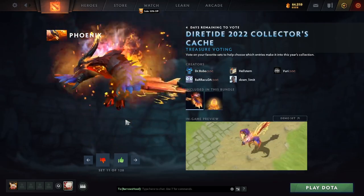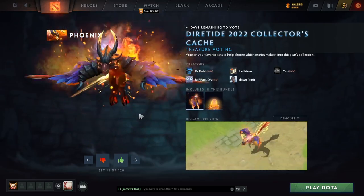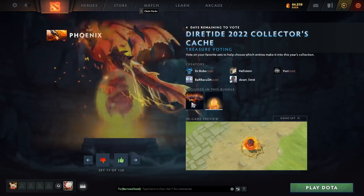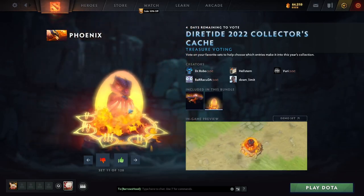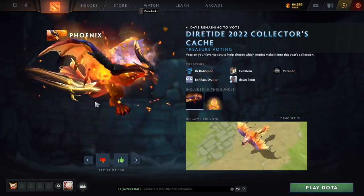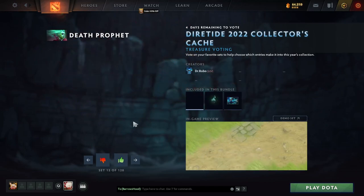My boy Phoenix, one of my favorite characters but I have a terrible win rate. It's a dragon skin — take a look at the egg. The egg is so good, little baby dragon. I think this is super cool. Big fan of Phoenix Dragon, so we're upvoting that one.